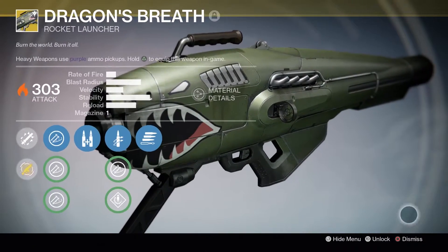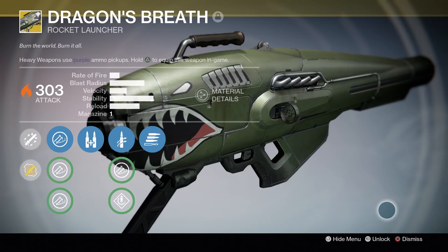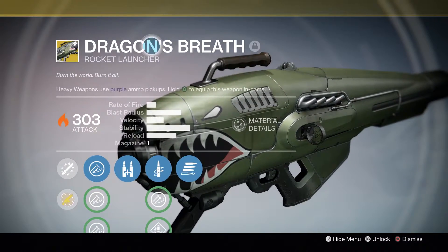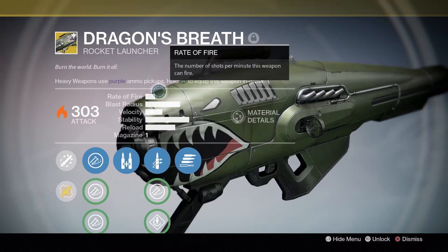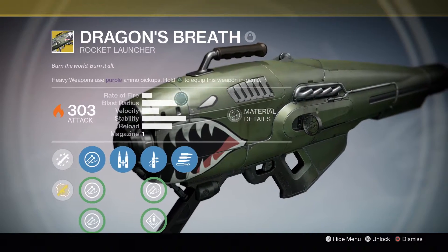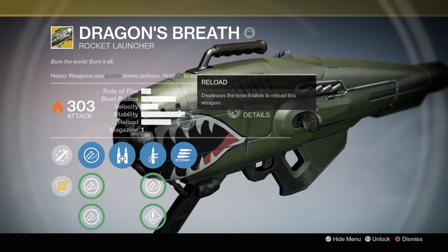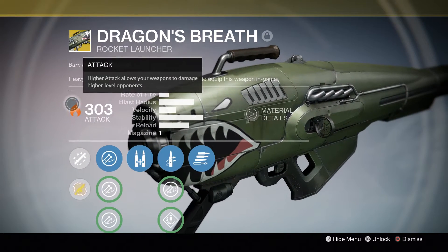Hey, what's going on everybody, it's Yunkz. Today I'll be showing you guys the Dragon's Breath, this is an exotic rocket launcher. I'm gonna tell you right off the bat that these stats are pretty damn bad — it does not have a great rate of fire, it only has one in the mag, blast radius is no good, velocity is terrible, stability is whatever, and reload is not the greatest.